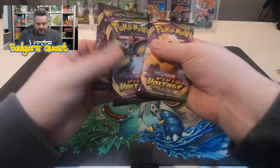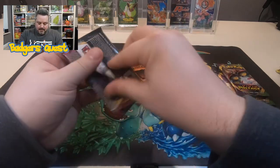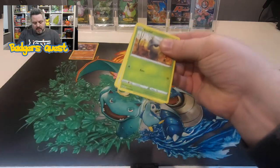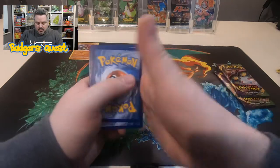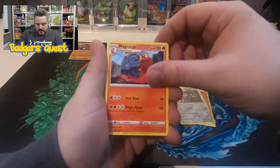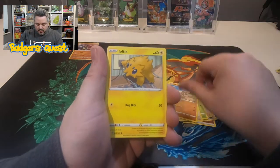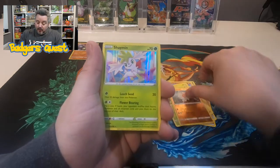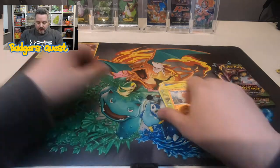Let's see what's in the next packet. We have a Fighting Energy, Electrild, Makargo, Nessa, Seadot, Pickypeck, Mudbury, Joltik, a Weedle, a Reverse Colobus, and a Holographic Shaman — not too bad, not too bad at all. Another holographic! But we are still waiting for the big one.